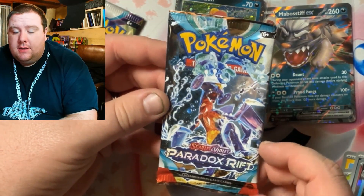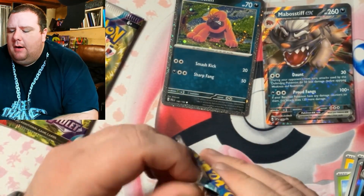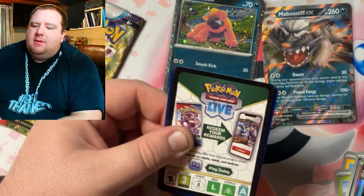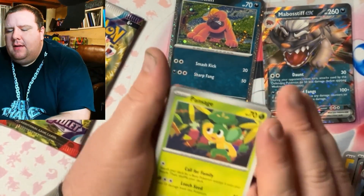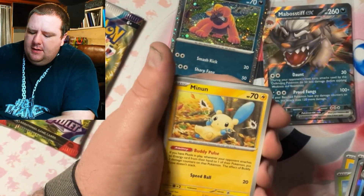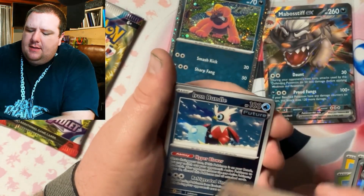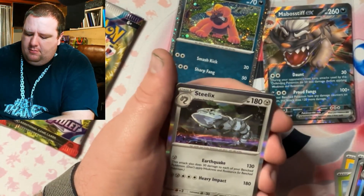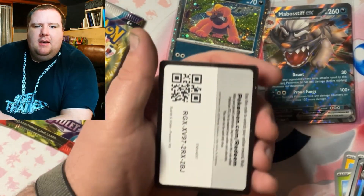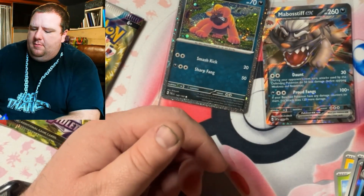All right, our second Paradox Rift pack. We're halfway through this box. I haven't hit anything — I'm so used to the Paldean Fates pull rates, I'm thinking I'll get at least two hits out of four packs. That's not the case, but I think we do have something here. We got Steelix and a gold card!